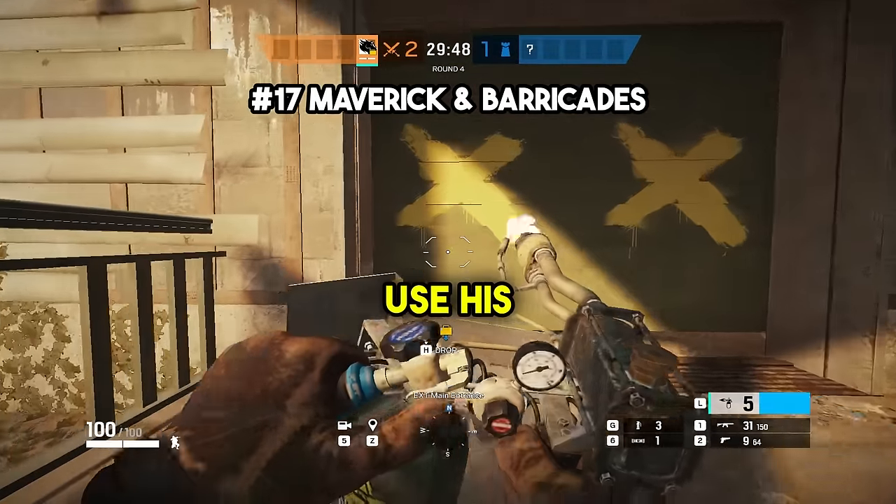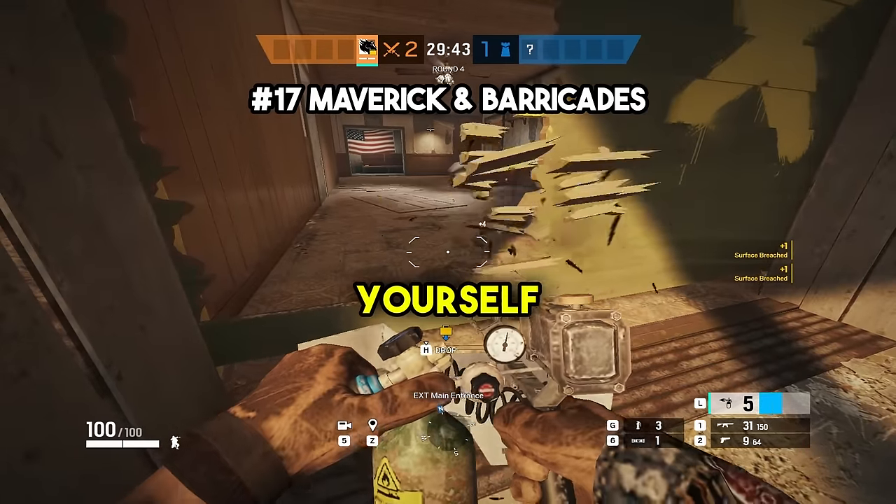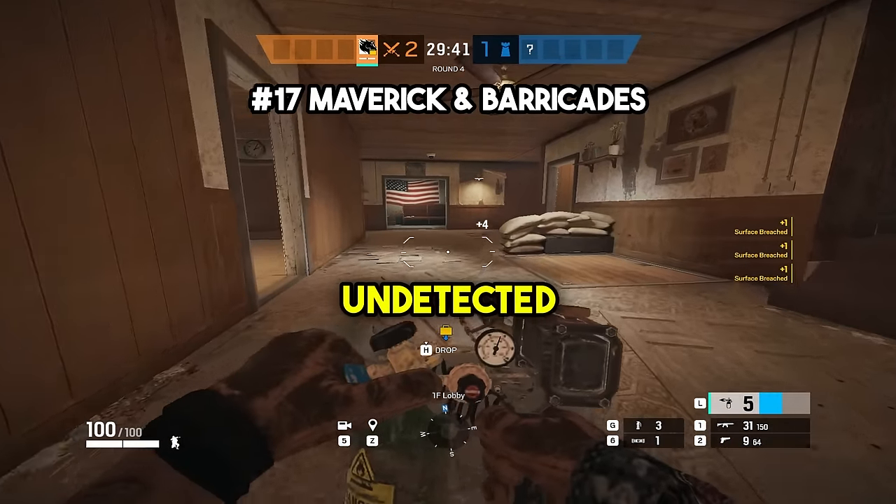At number eighteen, you can actually use Torch on barricades to make a hole big enough to walk through that makes almost no noise. This is good for getting yourself or a teammate into the building quickly undetected for free kills.